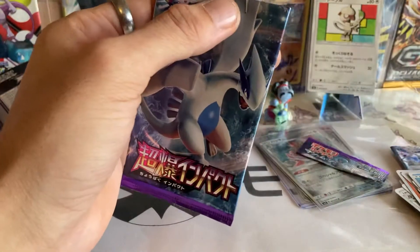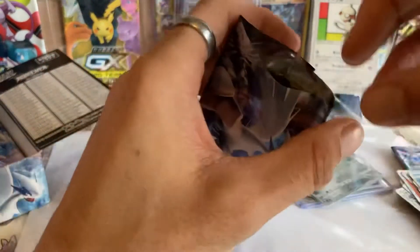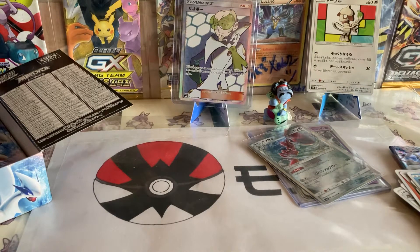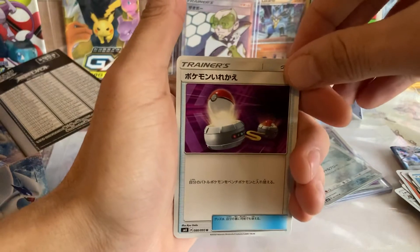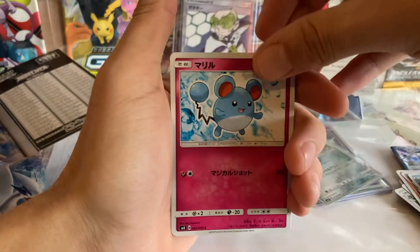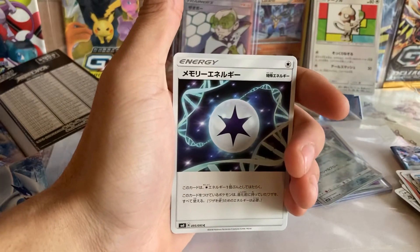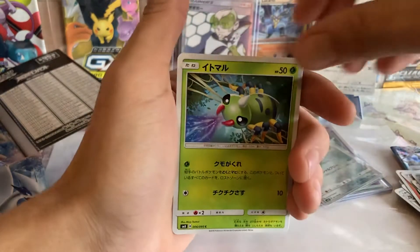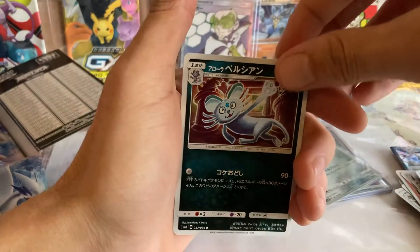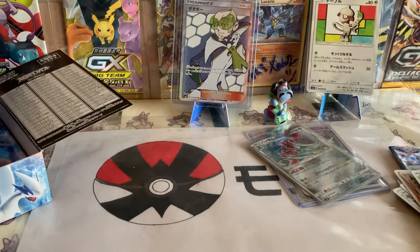Let's get into our fifth pack. Now guys, let me know your thoughts - do you think this is a set that's going to rise in price? I think because of the potential to pull a new GX, it may well, but it's one I'll sit on for a little bit. We'll see what happens; if not, I'll open it and have some fun. We've got ourselves a Switch, a Marowak, maybe Draw Energy, Spinner Rack, and the final card is Meowth.